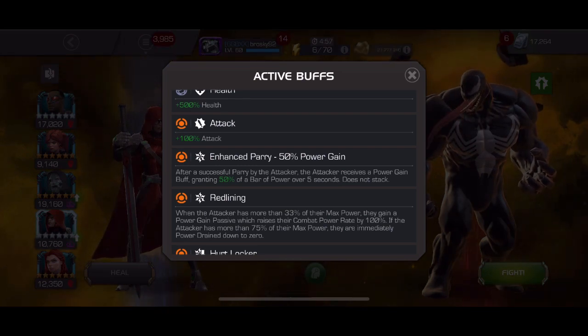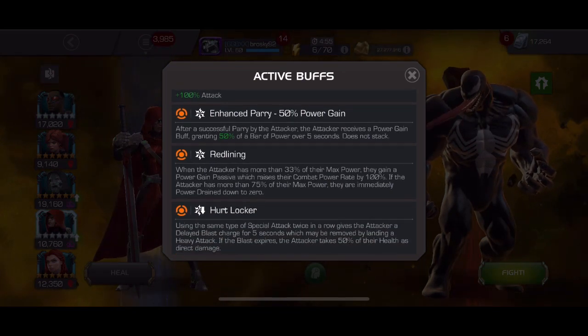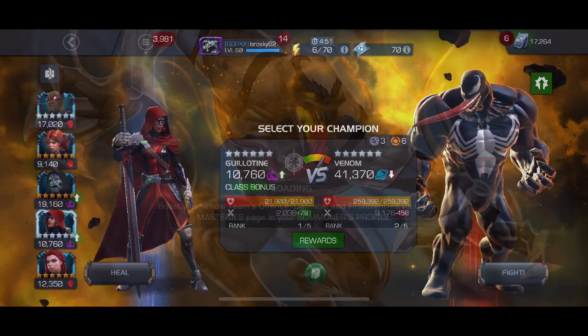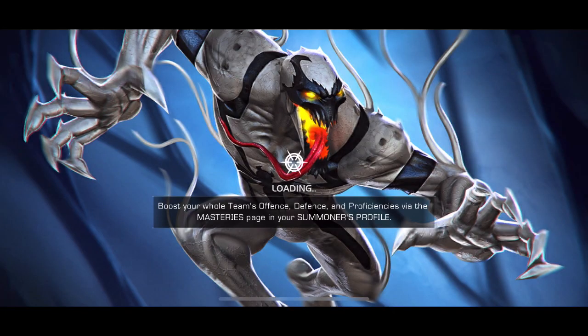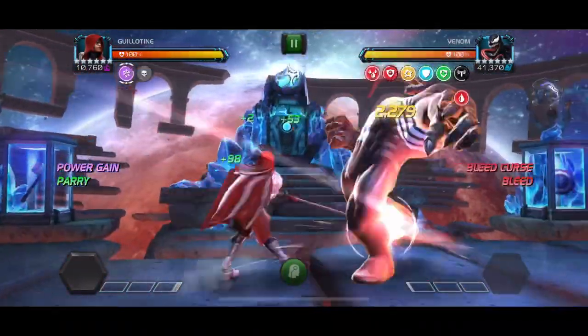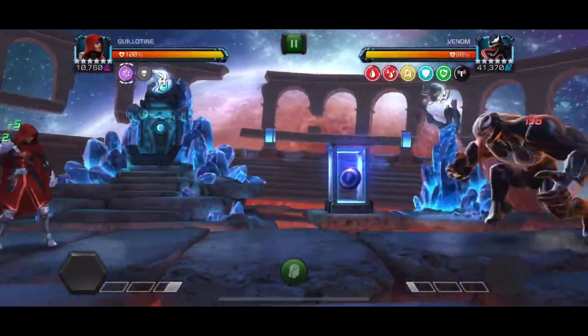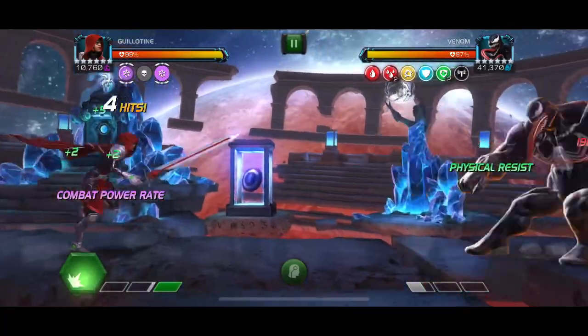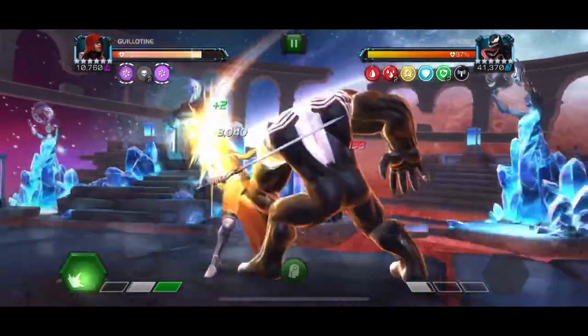We gain power, but there's also Red Lining, so we'll get to two bars very fast and don't have a ton of time to stack up bleed curses before throwing off special attacks. We also have Hurt Locker, so you have to rotate which special attacks you're throwing. Venom is another one where it's challenging to counter his Special 1 with a heavy attack, making it difficult to spam several heavy attacks back-to-back even if you get him into the corner.